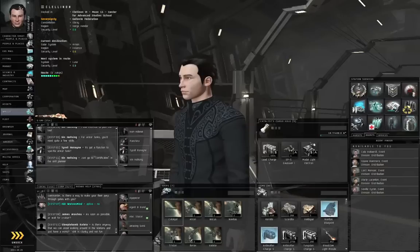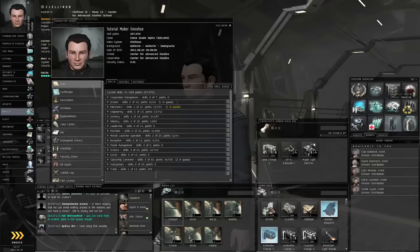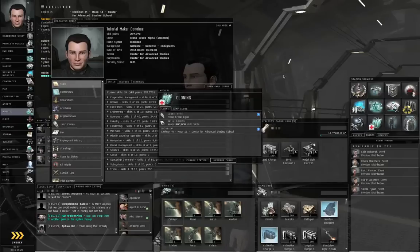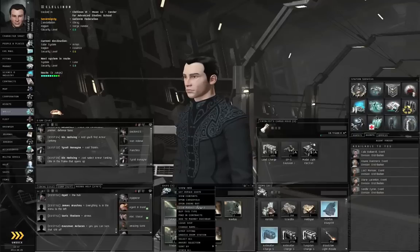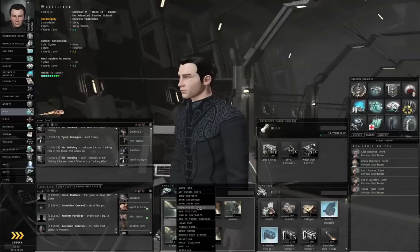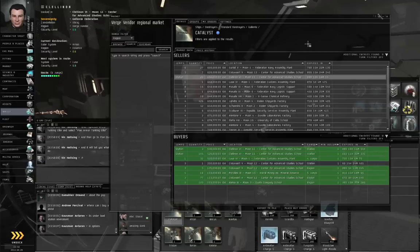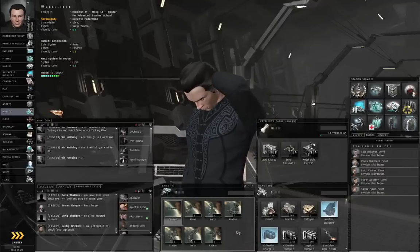Some other general tips: always make sure your medical clone is up to date. Check your character sheet periodically — if your total number of skill points is getting close to your clone-grade capacity, you'll want to go to the medical facility and upgrade your clone. Remember, if you are pod-killed, you are given a new clone-grade alpha for free, which is not enough for anybody except the newest of players. Another general tip: don't fly what you cannot afford to lose. For example, my best ship right now is a catalyst destroyer. If it gets destroyed, I'm going to have to get a new catalyst — the agents are not going to give me one for free. You're out of the tutorials, you're on your own. You'll also have to buy replacement fittings, depending on whether you were able to get back to your wreck to retrieve any of your stuff.